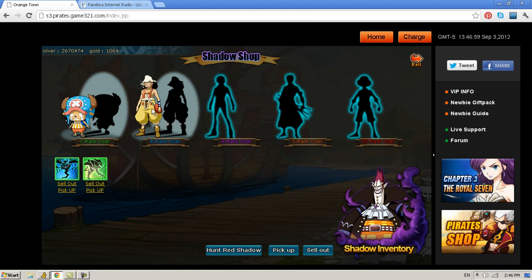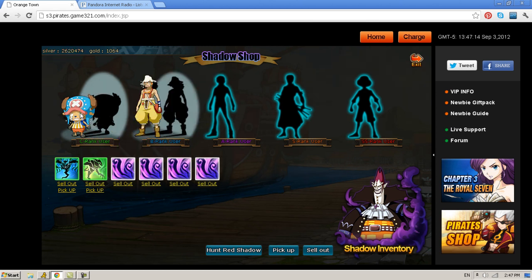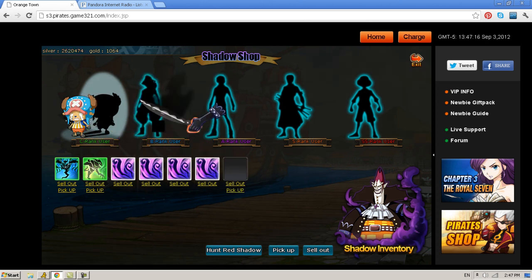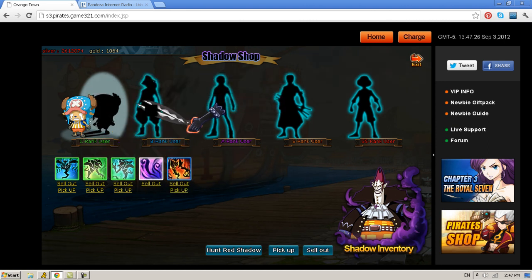Now we're going to click into Usup. We didn't get Sanji. Basically, it's quite simple — you click on Chopper hoping to proc into a B-rank shadow, which is a blue shadow. These are only green shadows from Chopper. And Usup won't give you a blue shadow all the time — as you can see, he gave me a green one. So we're going to sell out the garbage, and hopefully get a blue. There we go, we got a blue! But we've got to keep going back.